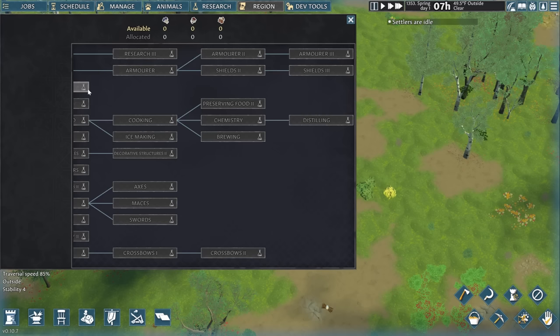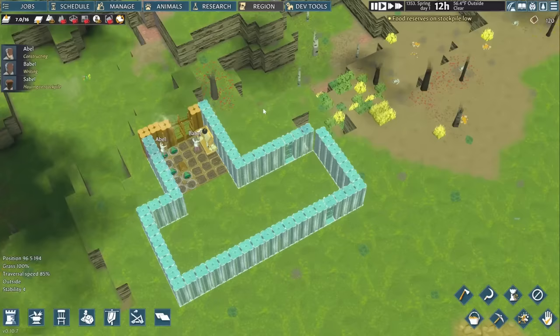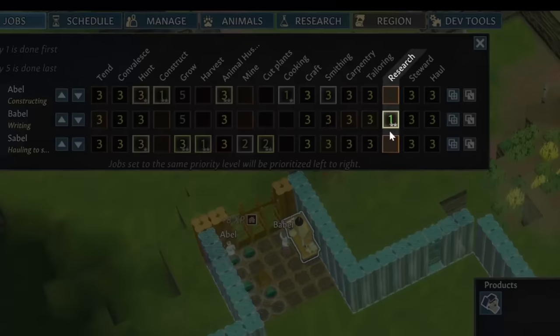There are a ton of options to choose, and we kind of need everything right now. Fortunately, Abel's really good at this. This is something you almost certainly want someone working at full time for at least a couple of years, so set a villager's intellectual priority to one, then leave them at it.